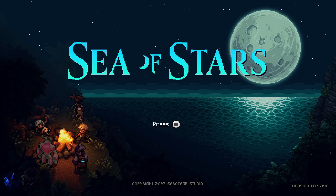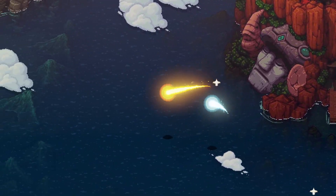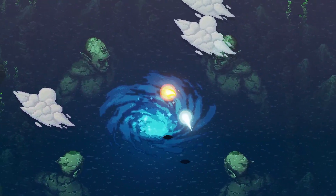This is how to get all the final weapons in Sea of Stars. Starting off with Zael and Valerie, you will need to have the ability to fly to complete this. There are five Solstice Shrines across the world.